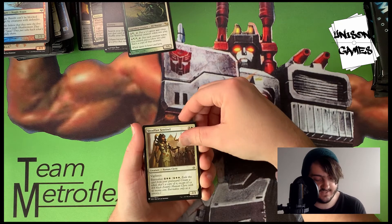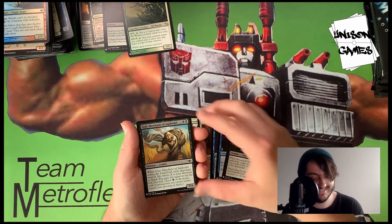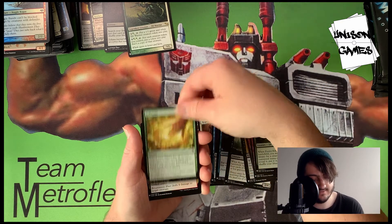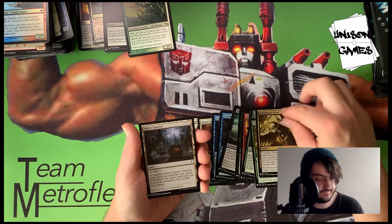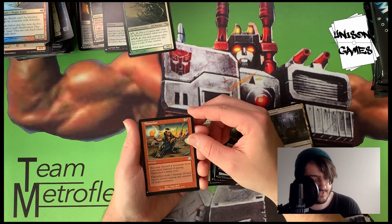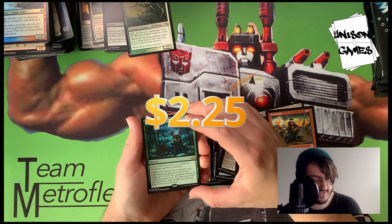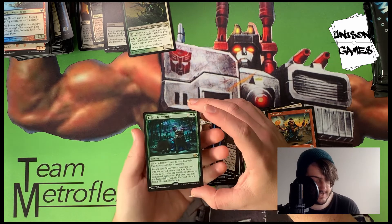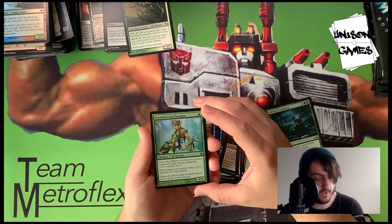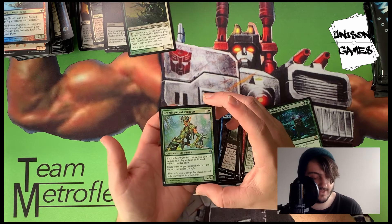Moving along: Steadfast Sentinel, Heavy Infantry, Catalog, Totally Lost, Return, Centaur, Gary Classic, Blood Fire, Expert, Battle Rampart, Fierce Empath, Cultivate, Bituminous Blast, Ghost Quarter, Flame Slash — pay one or discard a Mountain, deals three damage divided among any number of target creatures. Eldritch Evolution — sacrifice a creature and search for a creature with CMC X or less where X is two plus the sacrificed creature's converted mana cost. Our foil is Bramblewood Paragon — each other Warrior creature enters with an additional +1/+1 counter and each creature with a +1/+1 counter has Trample. Really strong.